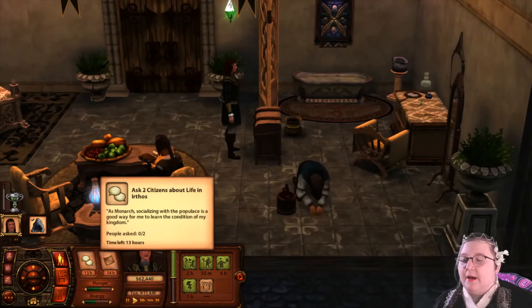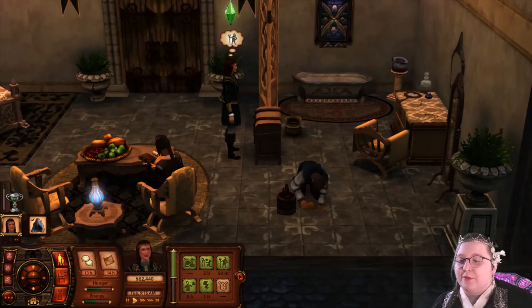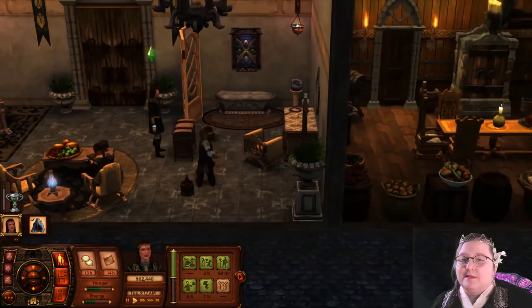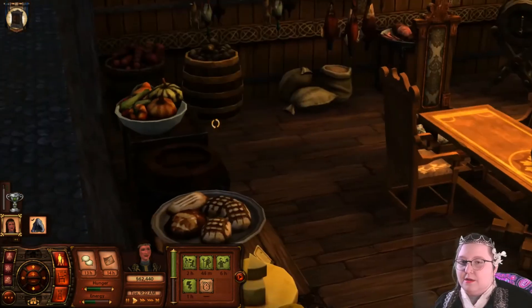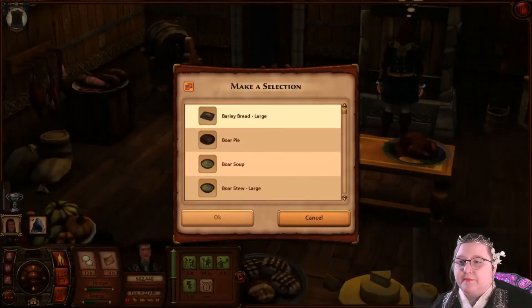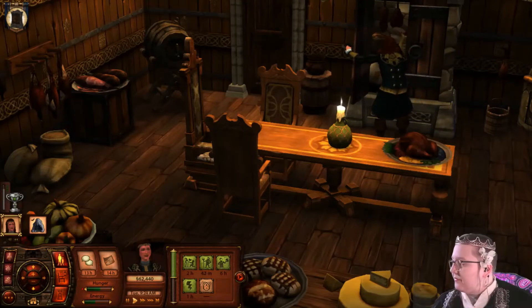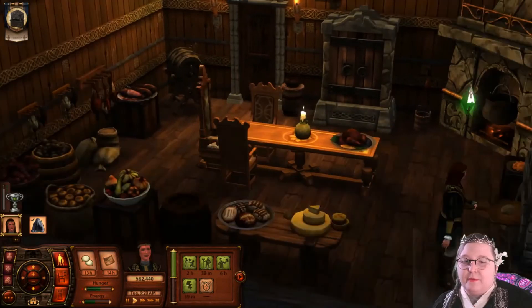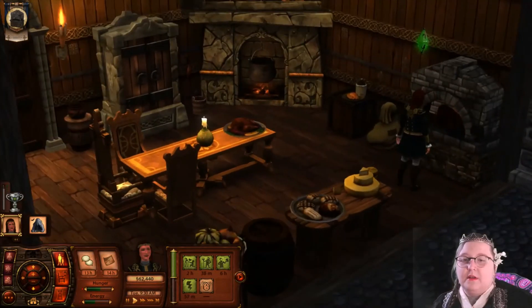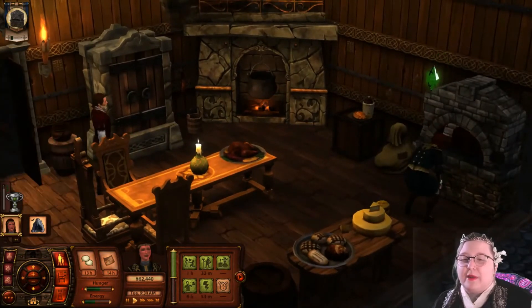Here are the tasks that you get perks from doing on the daily. We are going to do a few — our focus is still really high but we are getting hungry. So let's go ahead and make something to eat. We are going to make boar pie. Why not? Because we went to the market and had to buy our own ingredients, which is not very queenly — somebody should do that for me.